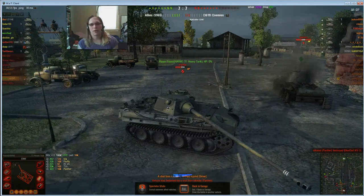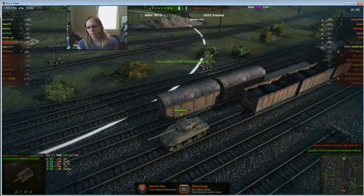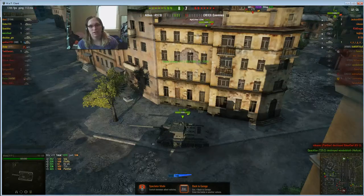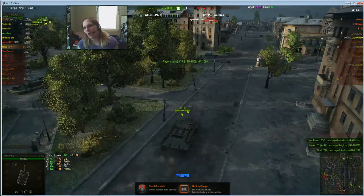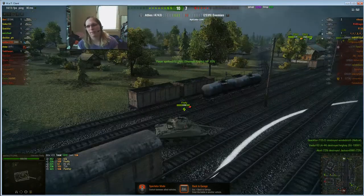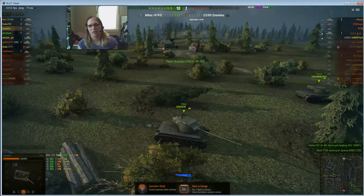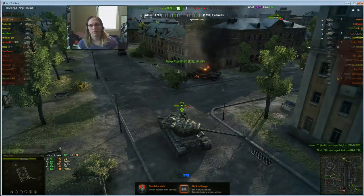1,272 damage with a tank that has an average damage of 110, in a tier 7 battle — not a bad ride. We are going to win this battle, partially because of that huge effort I made to keep those guys flanked and shot up, and because I distracted the Panther and basically led him around to lose hit points.